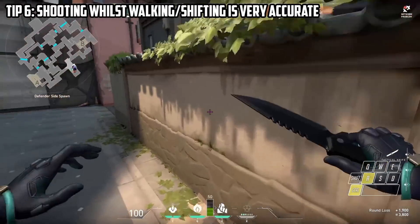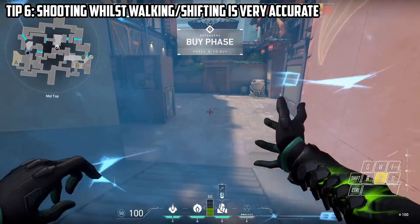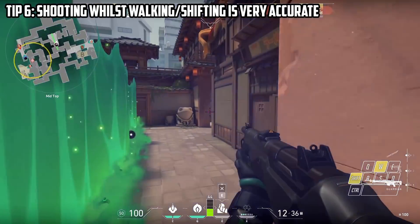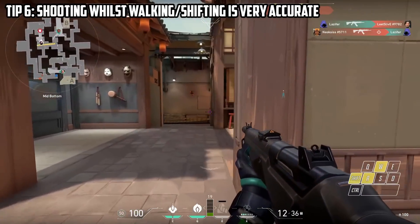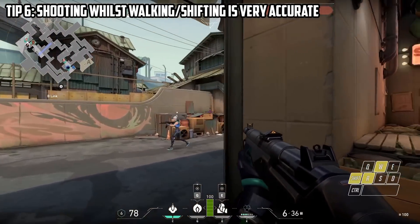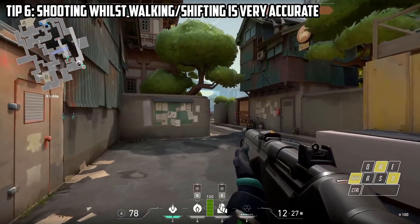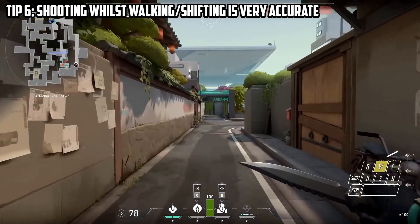The next thing is quite unique to Valorant as well — shifting or walking allows you to still get very good accuracy. You can pretty much just shift all the way around the map and your accuracy is going to be on point. So if you want to get the most speed, I'd suggest shift peaking corners and shift peaking angles — don't use crouch peaking, it's not going to be as effective. Walking and shooting in this game seems to be much better than it is in Counter-Strike, so definitely take that to its maximum potential.